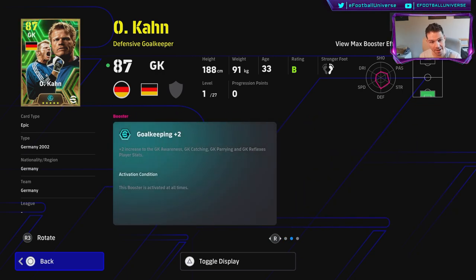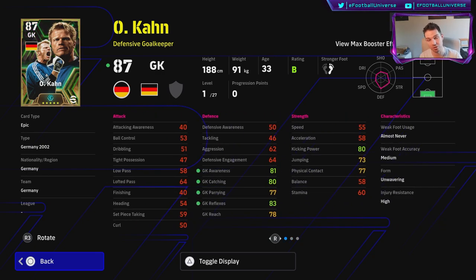Kahn has unwavering form and the goalkeeping booster, which gives a plus-two increase to goalkeeper awareness, catching, parrying, and reflexes, activated at all times. I'll have a video explaining the boosters in more detail — there are a lot of little nuggets of information, especially for people who haven't heard about them yet and didn't get the Messi pack.